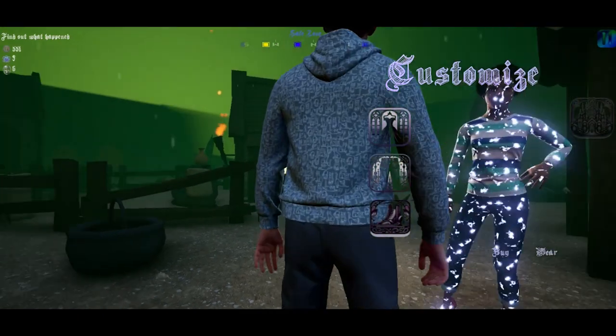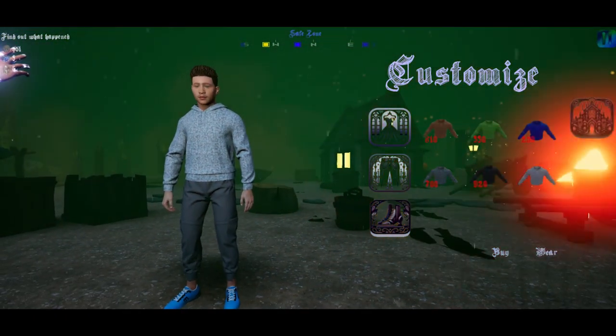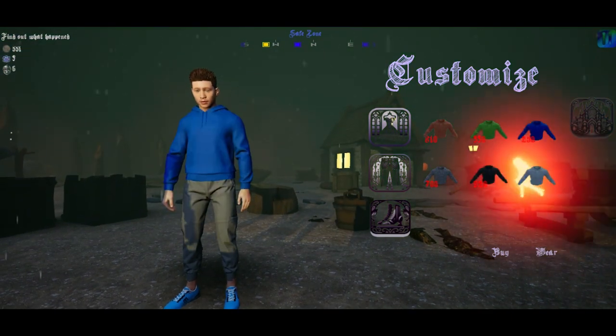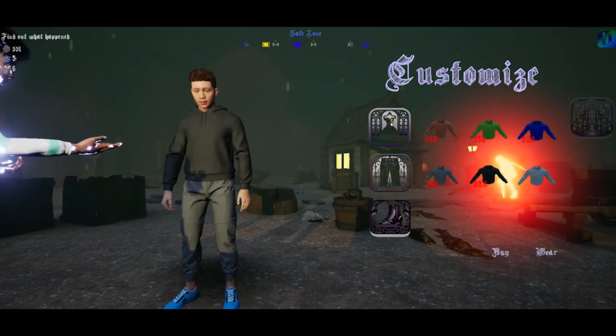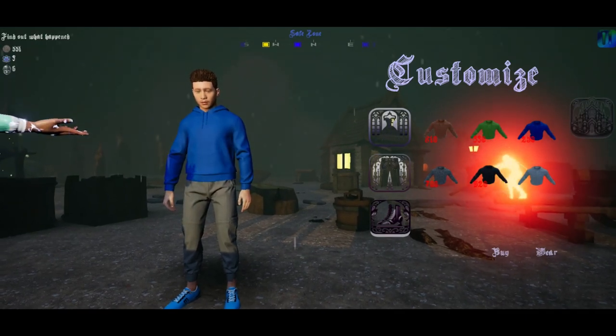You can customize your character — change your shoes, change your pants, change your clothes. Right now you can only change the material or color of the pants, clothes, or shoes.